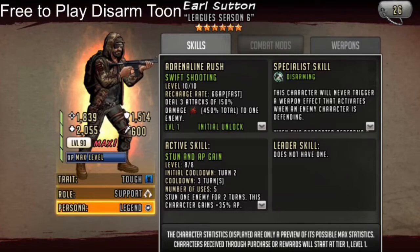Hey everyone, so here we finally have it. We have a free-to-play disarm toon, Earl Sutton — the toon that we also hate the most whenever he messes up in our armory, which is often. In this video, you're going to see me claim my Earl, as well as talk about what I like and don't like about him. I will also give you an example of one of the teams that I plan on using him in, or at least something similar. I've only just seen his stats and what he can do, so there are still some things I'd like to work out.